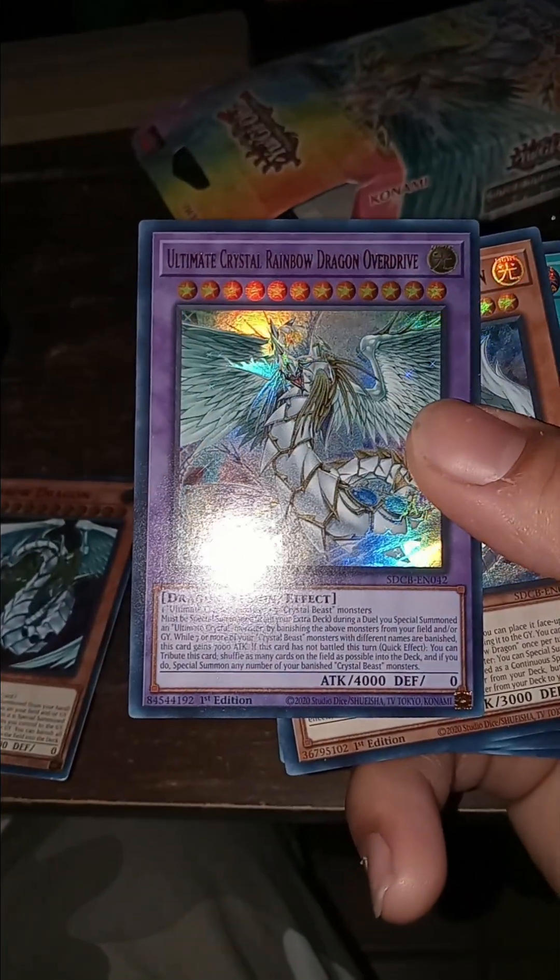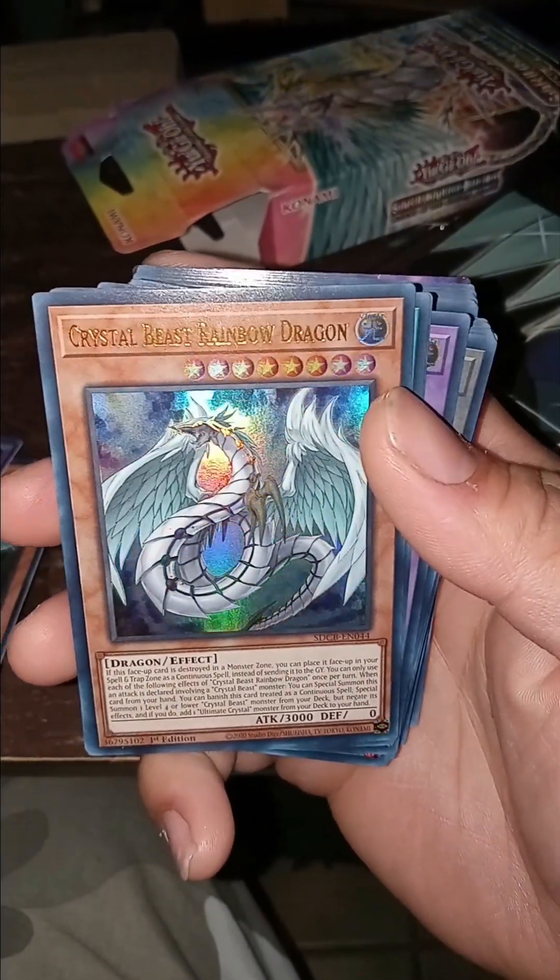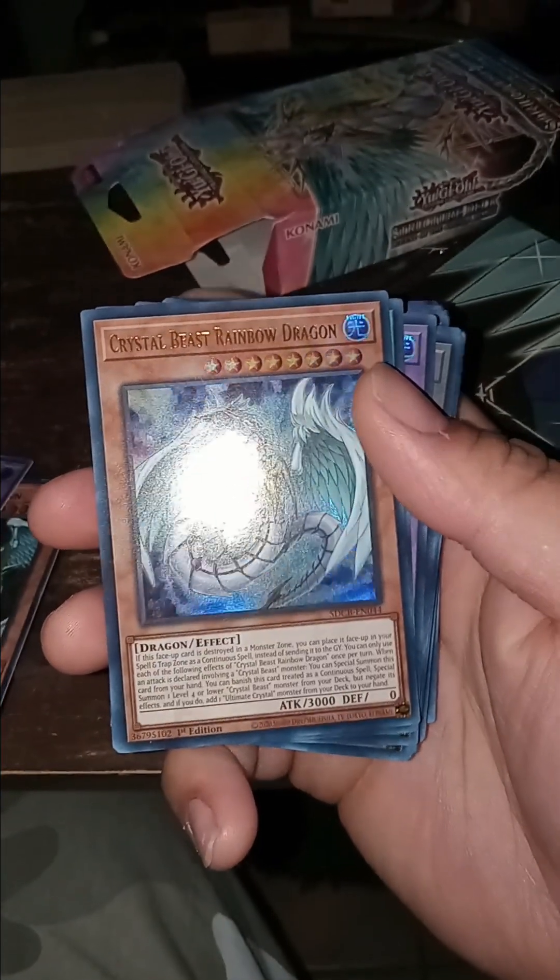7,000 — that's interesting. Crystal Beast Rainbow Dragon. That's alright. Don't know what that is.